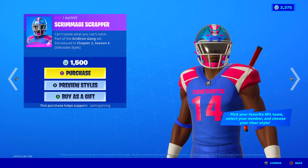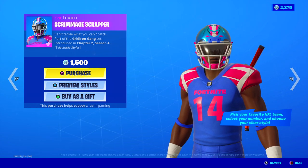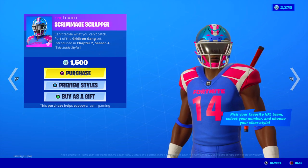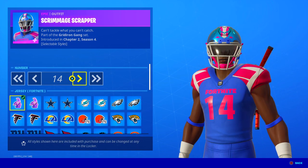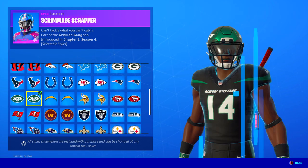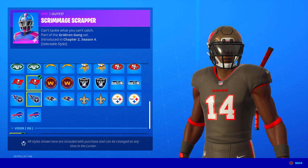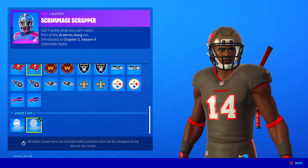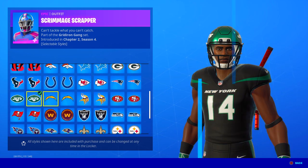Scrimmage Scrapper - 'Can't Tackle What You Can't Catch.' Chapter 2, Season 4. You can pick your favorite NFL team, select your number, and choose your visor style. That is awesome. Wow, you really can. That's super cool. Football fans out there are going to be really happy about that. And you can have the visor on or off - that is cool.